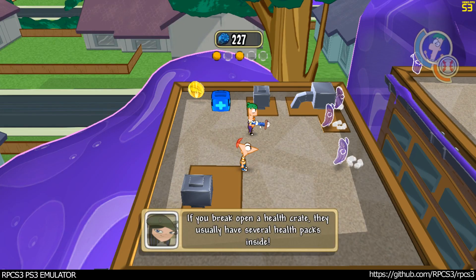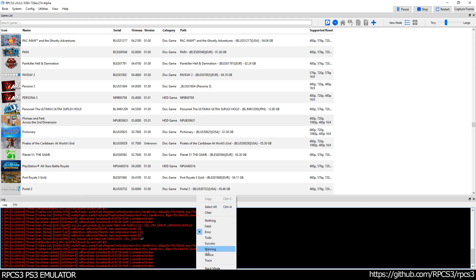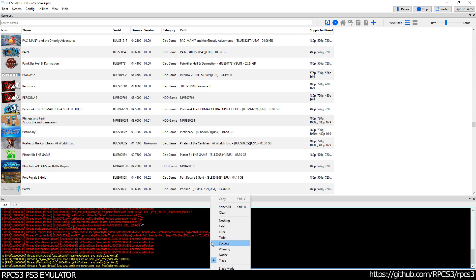If you break open a health crate, they usually have several health packs inside. See you in the next part. Bye!